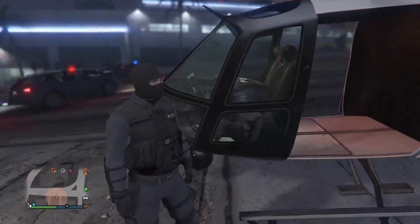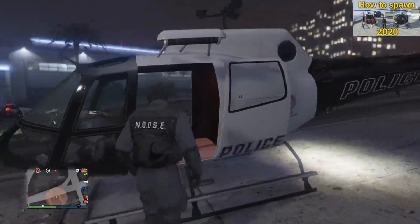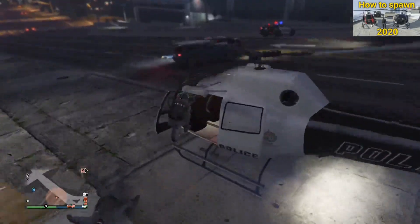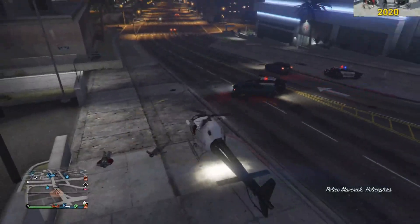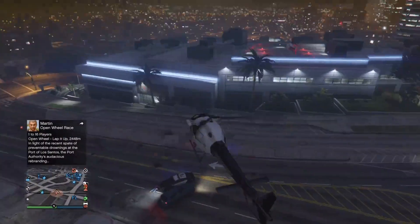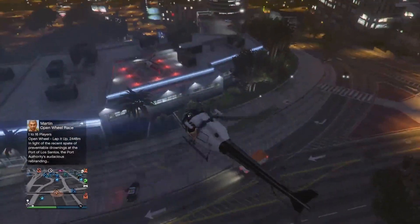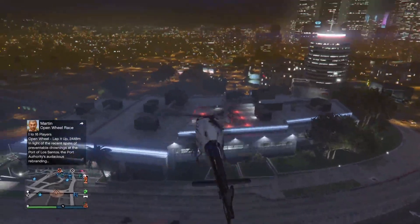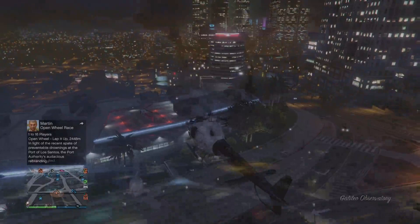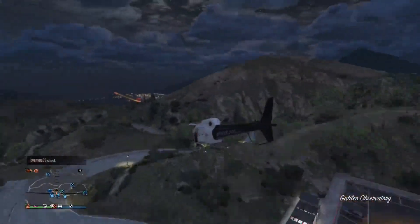I did do another video on how to spawn these helicopters — you can see it in the top right corner. Go watch that video if you're interested; it shows how the helicopter is spawned, how it's on the ground, and how you can get and collect it. I also did another one on the ambulance helicopter, which is part of this ongoing series.